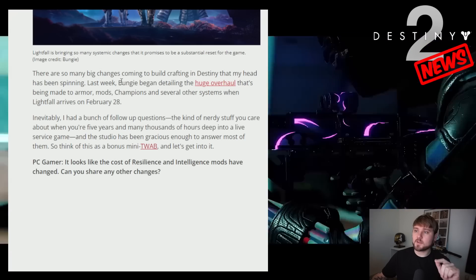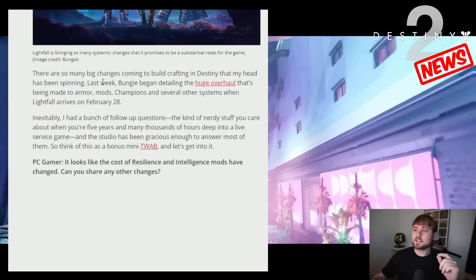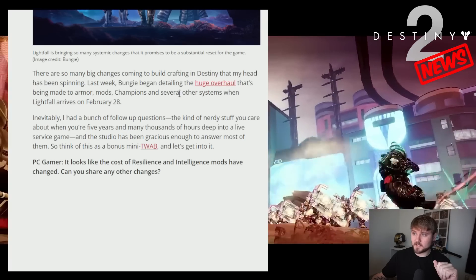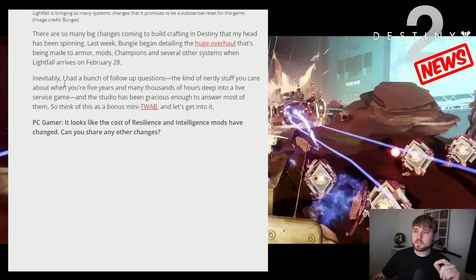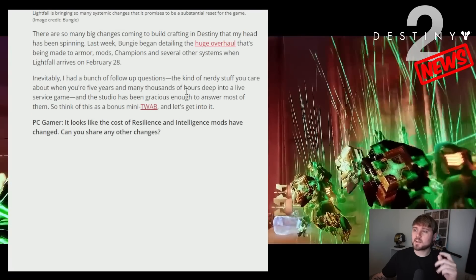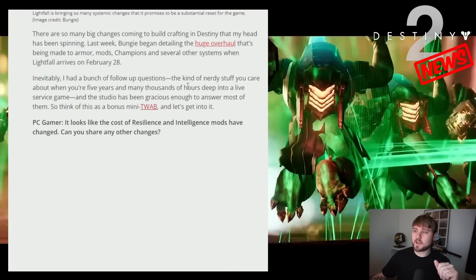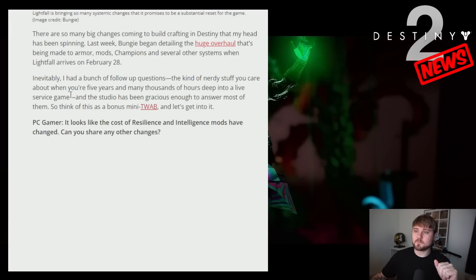There are so many big changes coming to build crafting in Destiny that my head has been spinning. Last week Bungie began detailing the huge overhaul that's been made to armor, mods, champions, and several other systems when Lightfall arrives on February 28th. Inevitably I had a bunch of follow-up questions — the kind of nerdy stuff you care about when you're five years and many thousands of hours deep into a live service game — and the studio has been gracious enough to answer most of them.